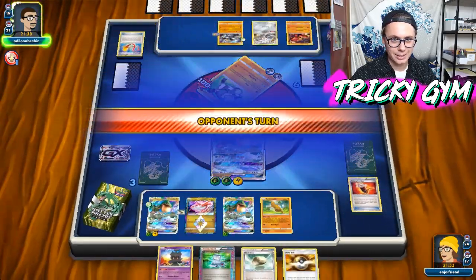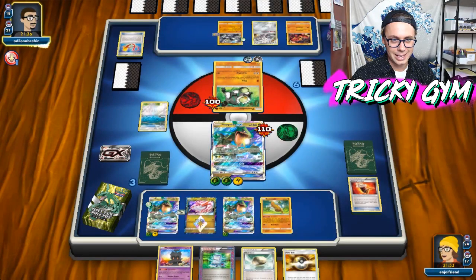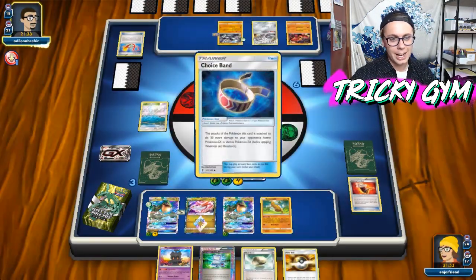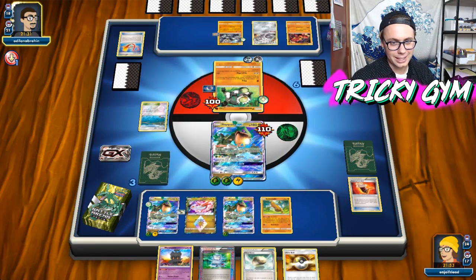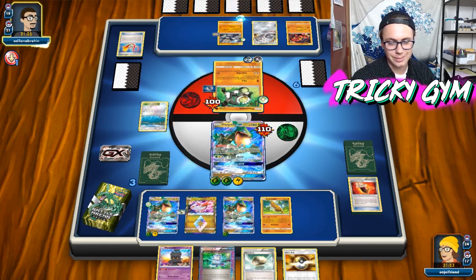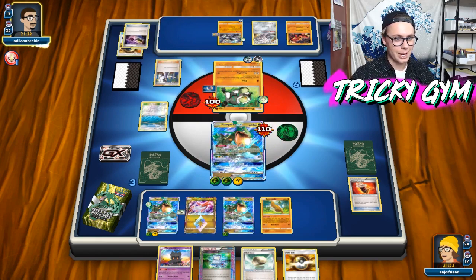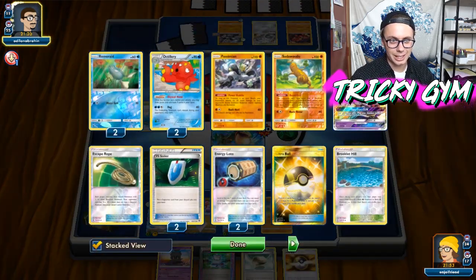It didn't get knocked out — the Focus Sash saves him. That's fine. I think I'll just knock out these things and then go through with Dreamy Mist later and clean up after we get knocked out. That's totally appropriate at this point. I don't really think that anything can go wrong now.